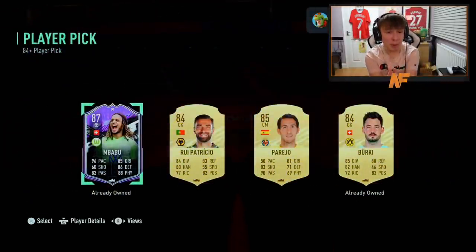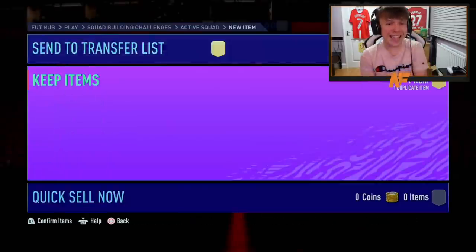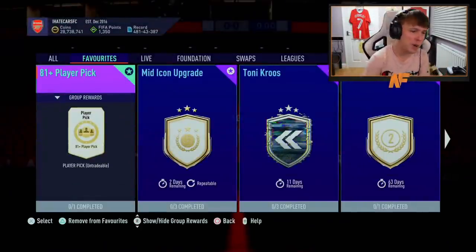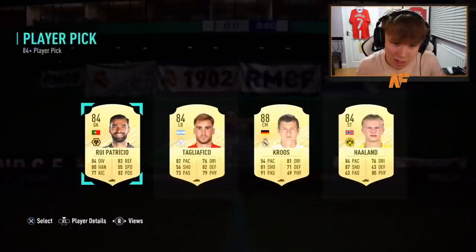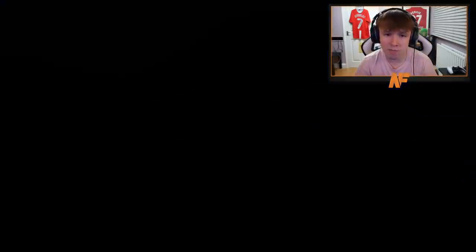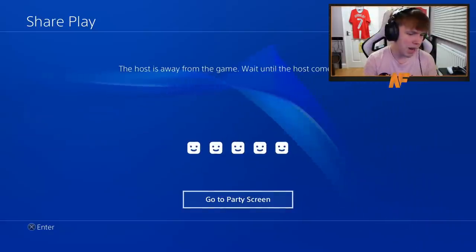Shout out to Lost Mafia on Twitch — go follow him. Pick number twenty-two — is that tradeable? I think it might be tradeable! It is — that's a big dub, back-to-back-to-back What If massive pulls! Shout out to Caden Pink, number twenty-three. Cruz came out — not too bad, 88 rated, good high-rated fodder, not bad at all.